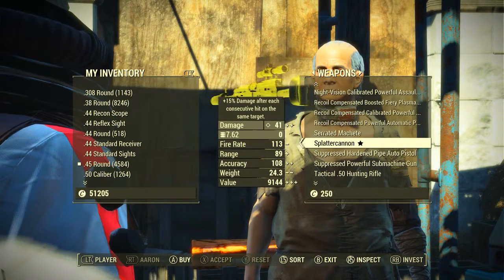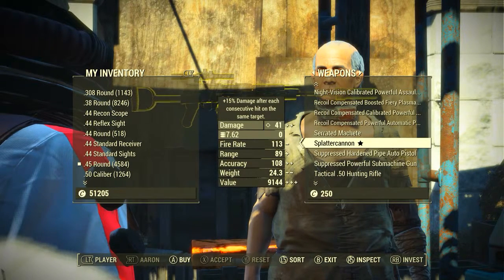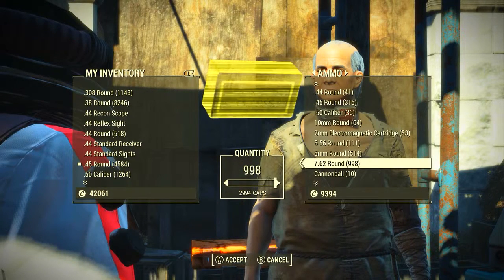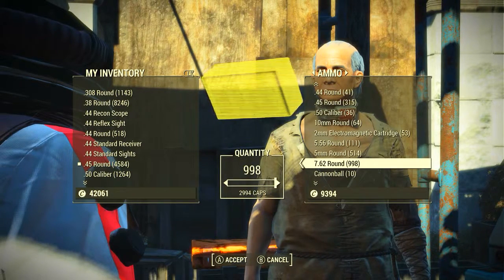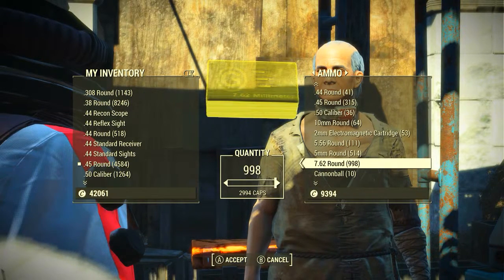I do believe I'm currently rocking a charisma of 11, and the price of the weapon is still 9,144 caps. Well, I guess the kids ain't going to college. And while we're still bartering with Aaron, I would suggest that we go across to the Ammunitions tab and buy some 7.62 ammunition to put in our new Splatter Cannon.